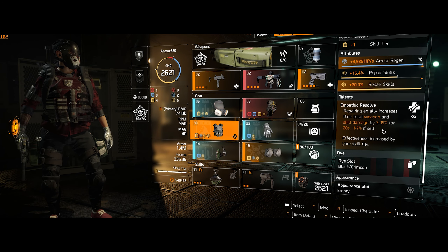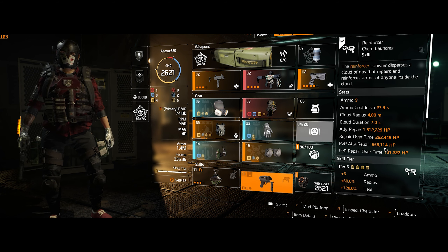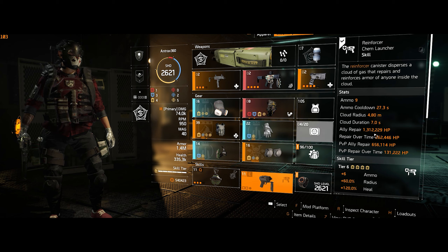If we go into my stats — even though this is a 1.4 million armor build, I also went for armor regen, so I'm rocking 32k armor regen. This is not going to save you on its own, but in some cases when you don't have medic kits and both of your skills are on cooldown, you will slowly regen your armor.